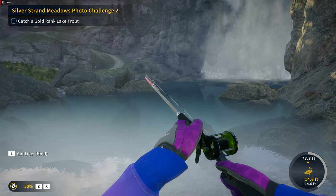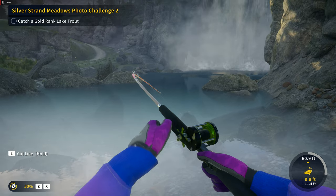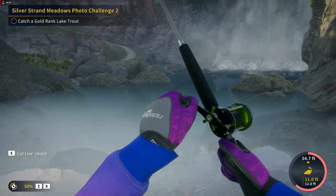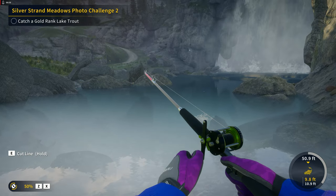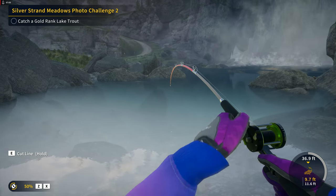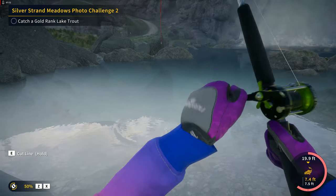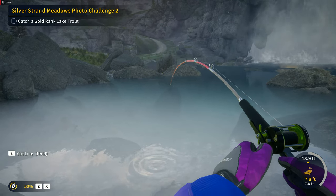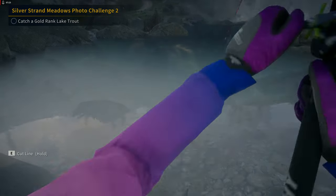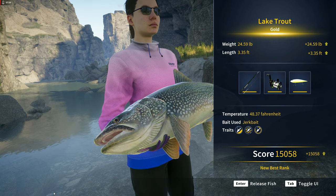Now I'm over here talking and my mic's off. Anyway, we got a fish on! I'm hoping that rock right in front of us doesn't end up shearing our line, because that is a thing in the game. I think we cleared it — oh yeah, we cleared it. What do we got? Seriously, you're going to fight me this close? Look, we're almost done with Silver Strands, so if you could just come on up, that would be great. And there's our Gold Lake Trout — fantastic!